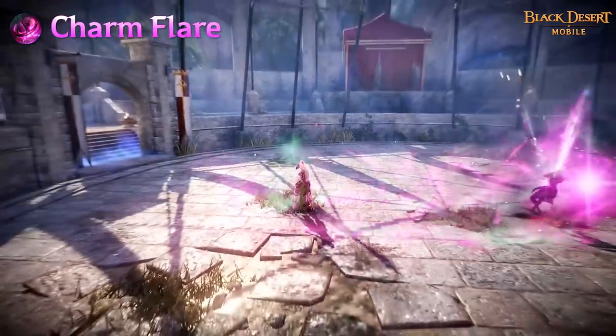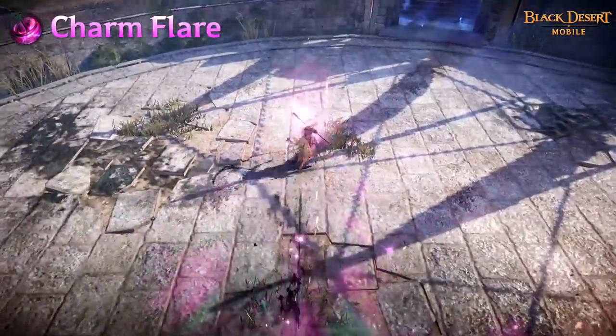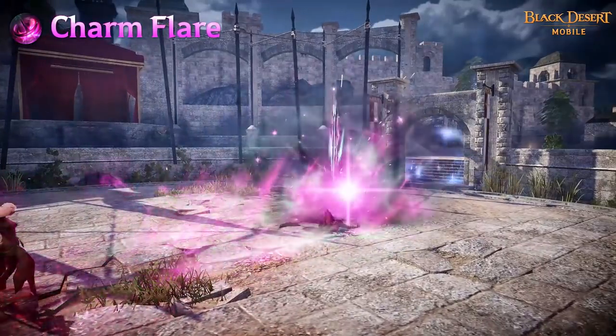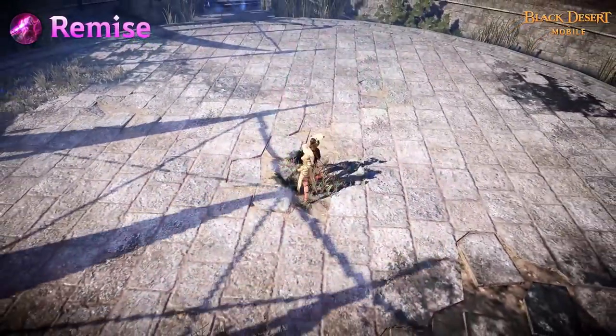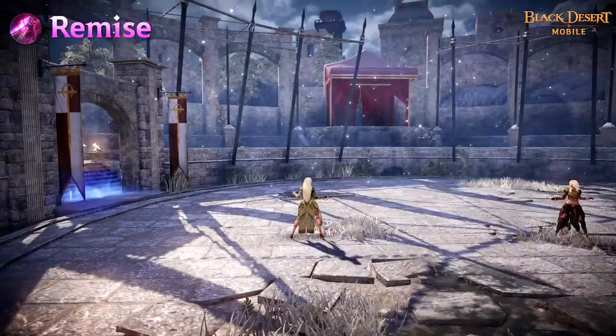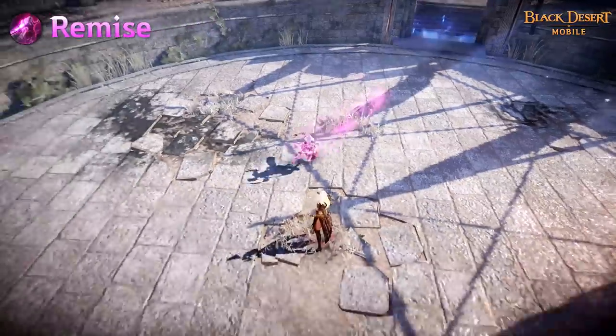Charm Flare is a skill that can quickly throw and bound enemies. It decreases the target's attack speed on hit. Remise is a skill that pierces the enemy's weak spot while charging in a flash. The target is dazed and their move speed is decreased on hit.